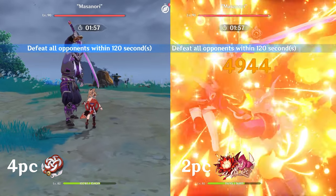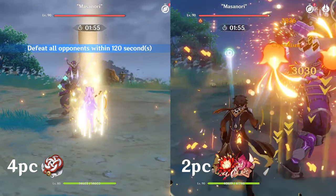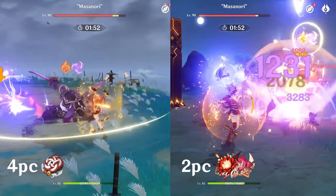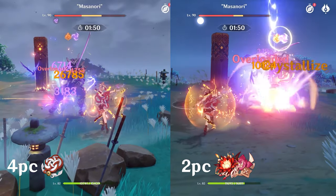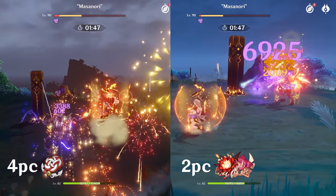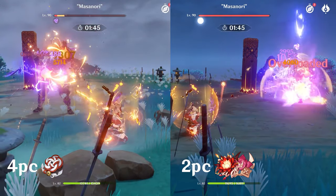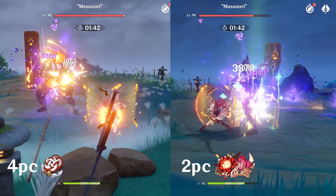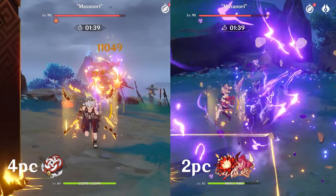One thing I noticed immediately was that Shimanawa was hitting harder overall for the normal attacks. However, 2-piece Crimson was actually getting a bit more overload damage. But then again, with the Crimson, I queued first, so the supports already got a 10% ATK boost since the start. Whereas with the 4-piece Shimanawa, I queued midway — actually towards the end. So gotta keep that in mind. But Crimson Witch did manage to phase the guy first, so I would say Crimson Witch actually wins this by a very small margin, but only because of the rotations.